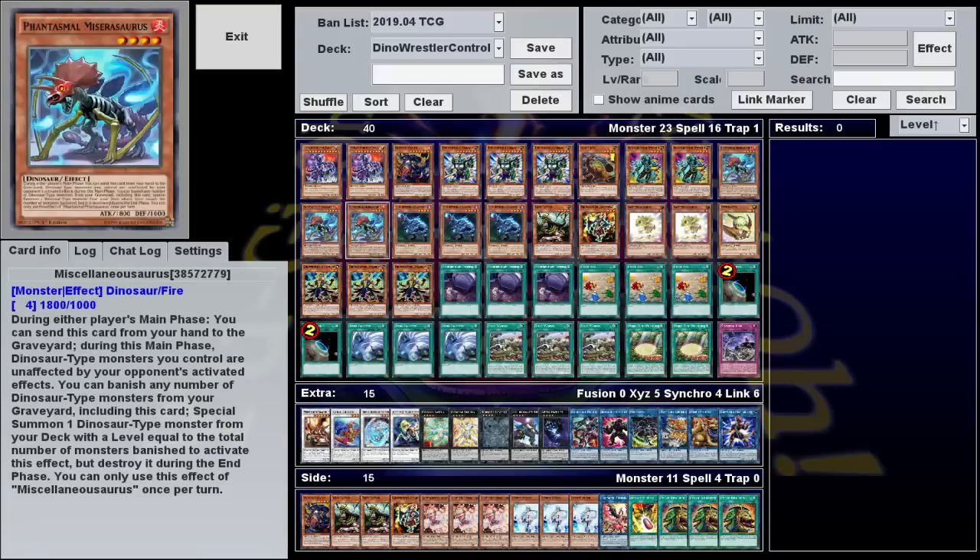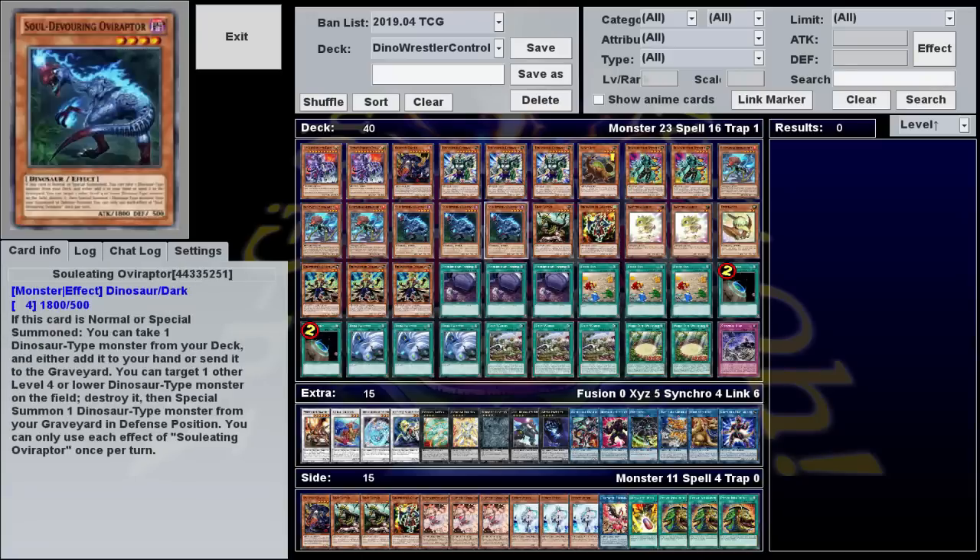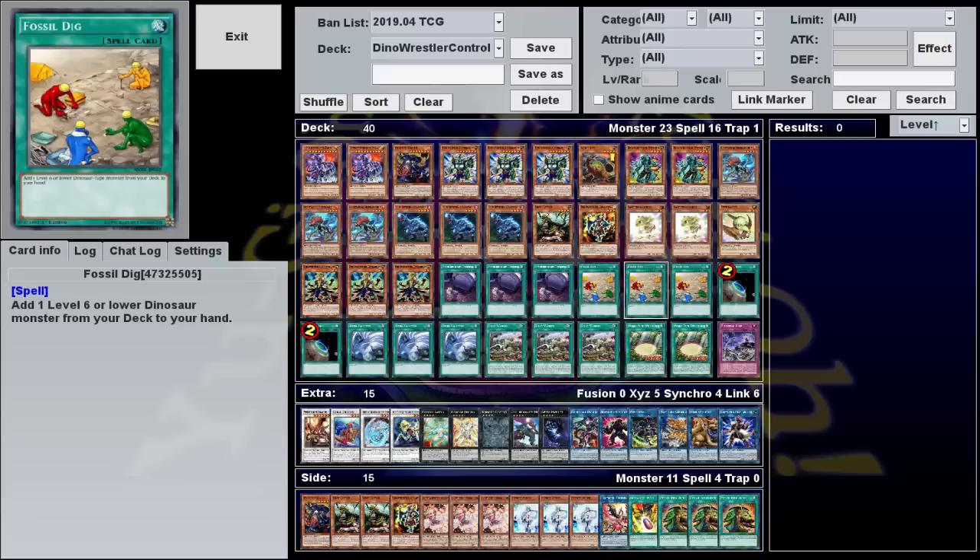Fossil Dig can also search Miscellaneasaurus. It can search just about all our dinosaurs, but Miscellaneasaurus is one of the most important, so I'm talking about it first. This is a level 4 hand trap that you can discard during either player's main phase to make all dinosaur monsters you control unaffected by activated effects. So not only does this turn everything into towers, but it also has a graveyard effect, which says you can banish it along with any other number of dinosaurs from your graveyard to summon a dino from the deck whose level is equal to the number of monsters you banished. This effectively gives you a third way to search every monster in the deck, assuming you have enough graveyard setup. This, along with Oviraptor and Fossil Dig, is why we play so many cards at 1 and 2, because between these three cards you're almost always going to have access to a search, allowing you to toolbox dinosaurs out of the deck to suit whatever situation you're in.